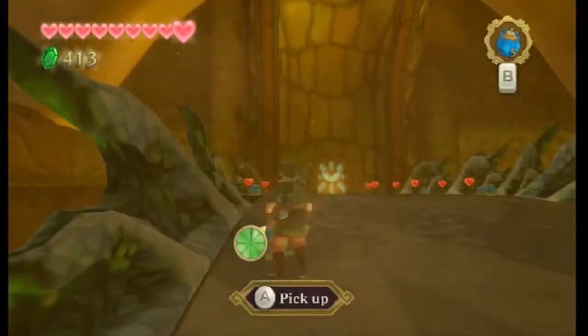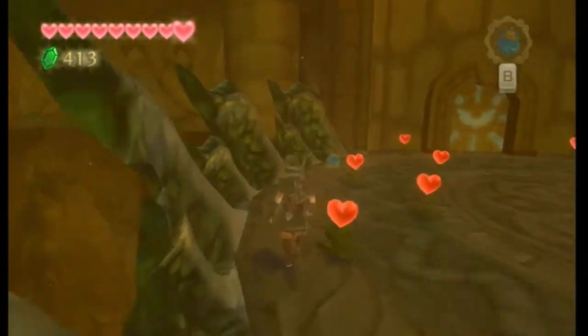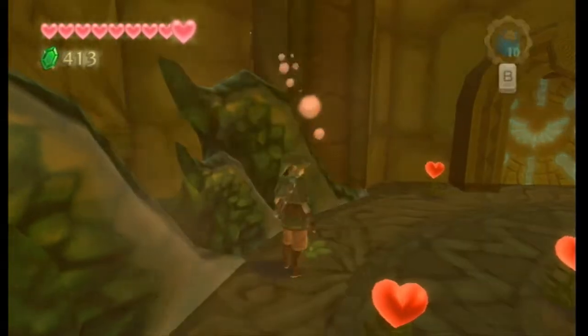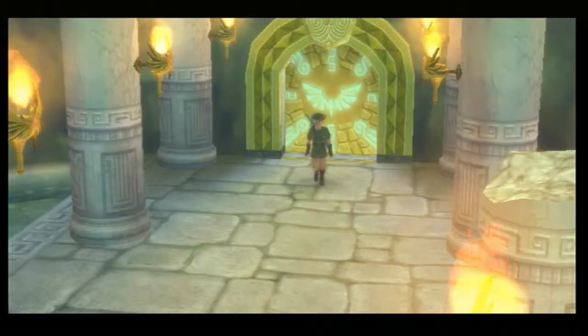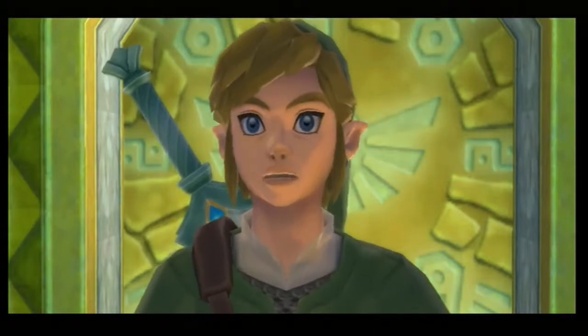Let's grab some bombs on our way inside — the sanctuary, would that be a good name for it? I'm just gonna refuel some bombs because Skyloft doesn't have bombs, and if we need them in Skyloft it's good to grab them now. Open door — or I could say "open sesame." Here we are, the sanctuary inside the temple.